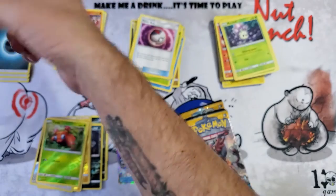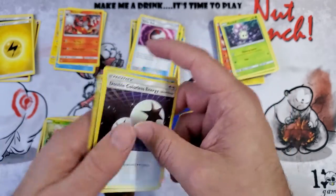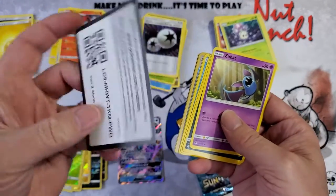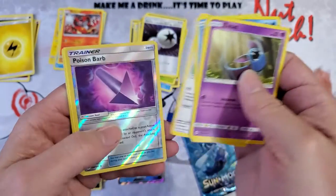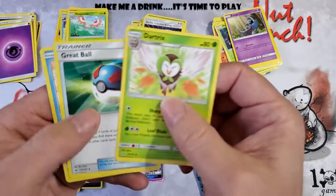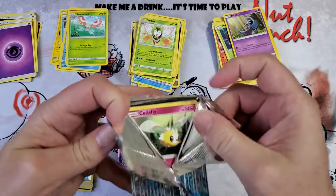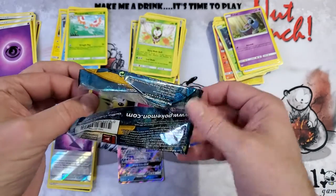Incineroar reverse, Double Colorless Energy, Pyukumuku, and Crabrawler. I am not getting the good cards here. Poison Barb reverse and Masquerain, with a Trick Shovel, Escape Ball, and Pyukumuku again. Sun and Moon base has not been good to me today.